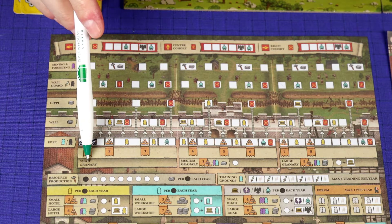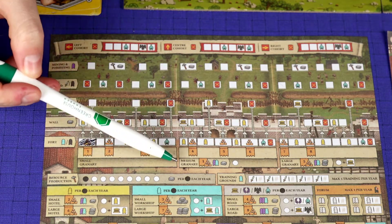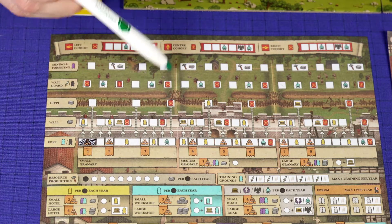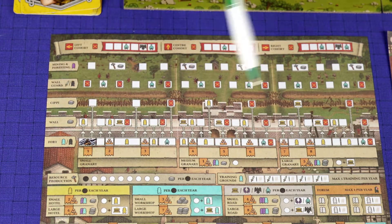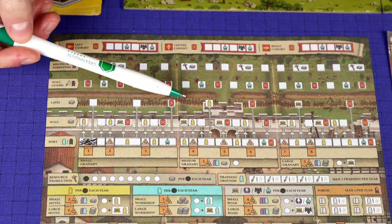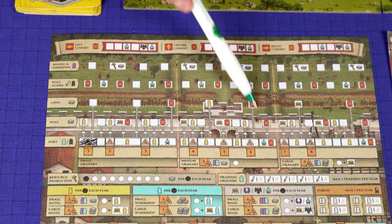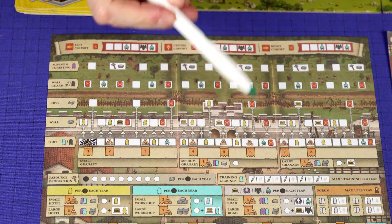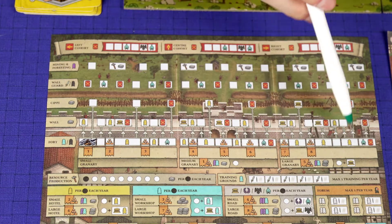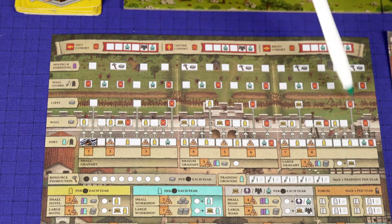Everyone starts with this small granary, so you can use this section. There are basically three sections: the left, the center, and the right. In order to move into the center to start building there, you have to build the medium granary first. Once you do that, you can build there. The same goes for the right section - you have to build the large granary before you can start building over there.